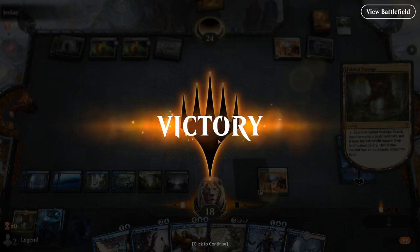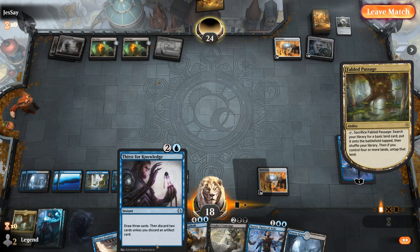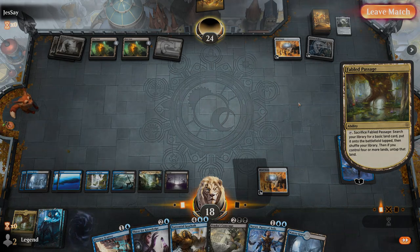Taking a look at our opening hand, we had double Fatal Push which is a dead card in the matchup. Being able to get rid of it with Thirst for Knowledge and find relevant cards was quite nice. On to the next one.